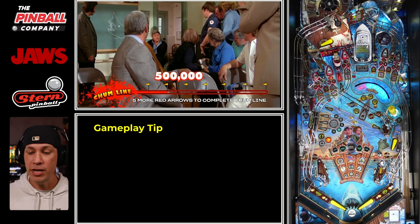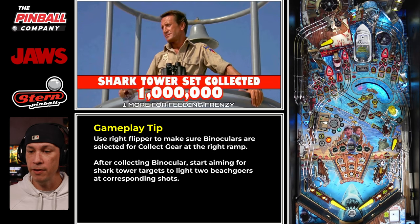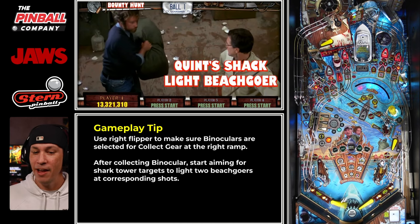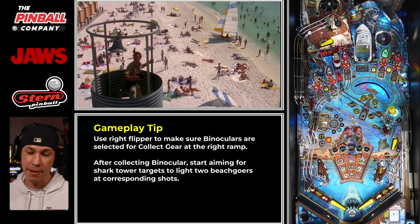Two things just happened that are very important. One, I spelled O-R-C on the left ramp because O-R letters were already spotted, so now I got Quint Shack on the right and I lit my gear. I made sure I got binoculars because binoculars are important, and I got Quint Shack. So I lit a beach goer and I have binoculars.